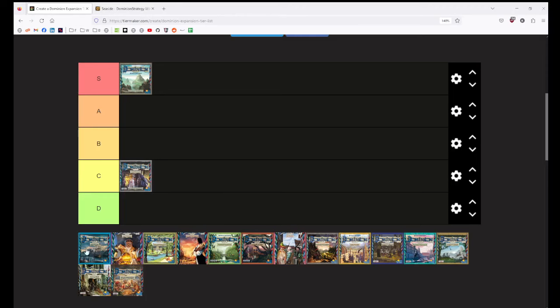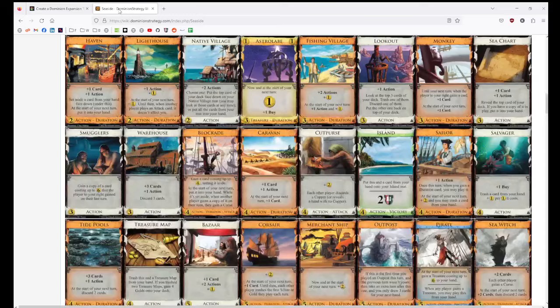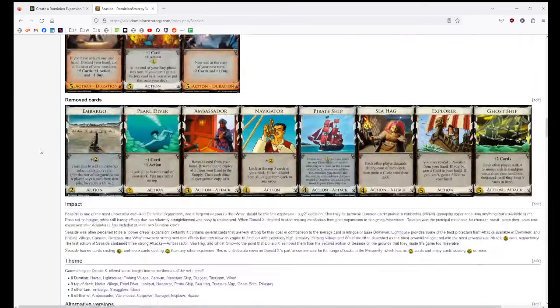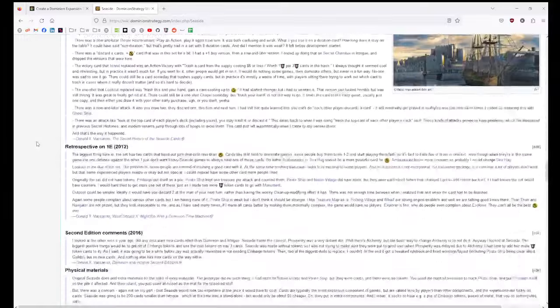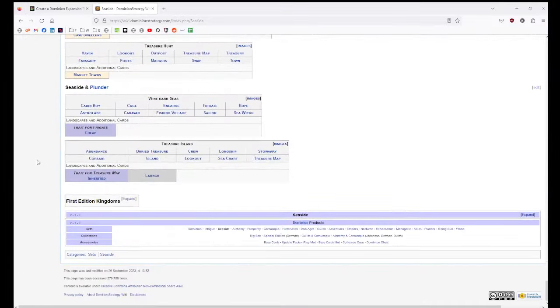In the end, I like Seaside. Is it A tier? Probably not. I think it's probably B tier for me. It's okay as an expansion. Bear in mind the barrier of quality in Dominion is exceptionally high, so it sort of feels bad to say this is an okay expansion — they're all brilliant. But some are more brilliant than others.